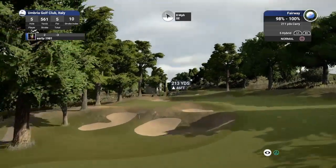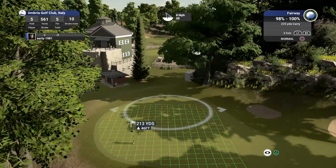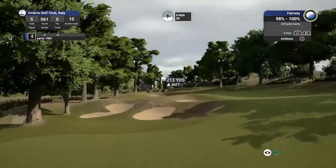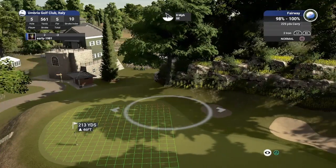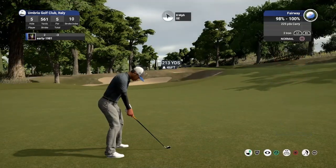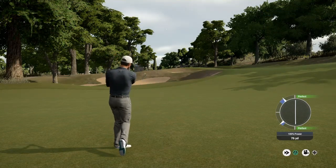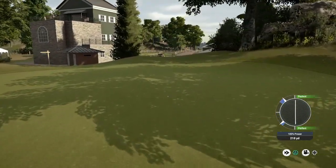First of the par 5s here on hole number 5. Just look at this rock work above the green — it's just exceptional. Fantastic little cliff face with a rock pool below it. This is going to be an aggressive shot — we should just about bounce on from the top of that ridge. Should just about have enough club here. Decent strike, and there we go — a huge kick on the green.